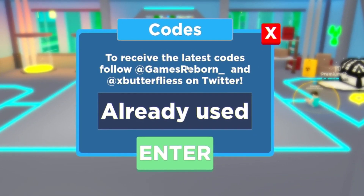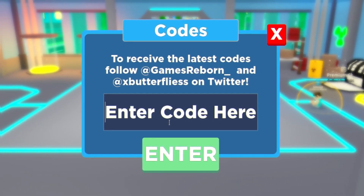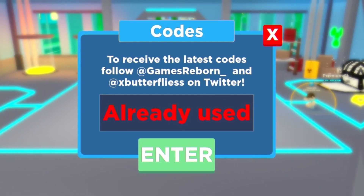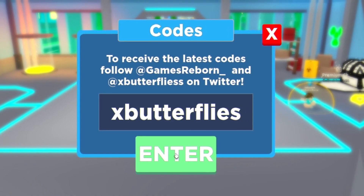Then guys you have got 100M. Next is 400kFavourites — enter that one in. Then you have got Artifacts. After that, you have got 1Mmembers. Then we have got XButterflies — enter that one in just like that.